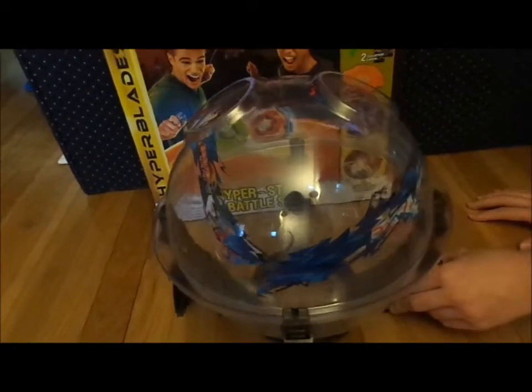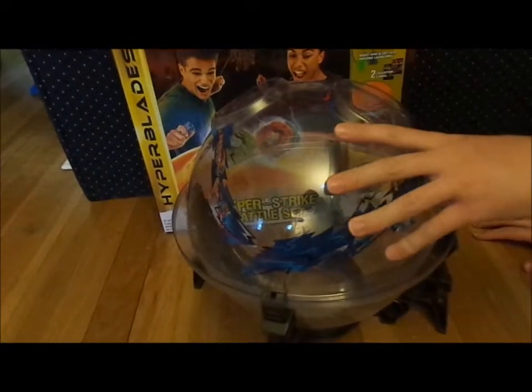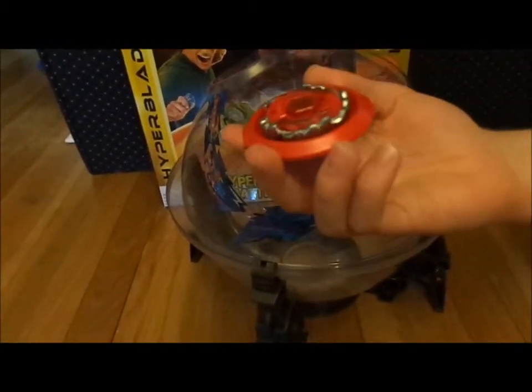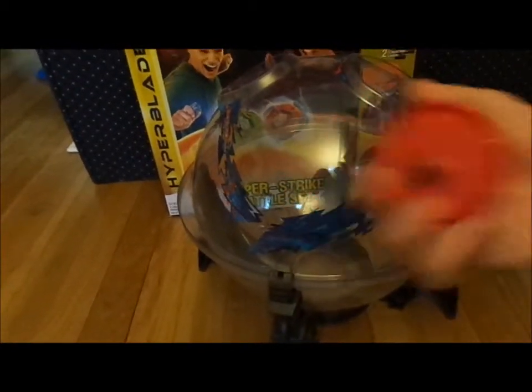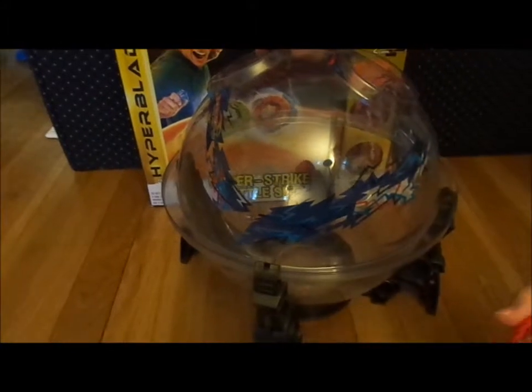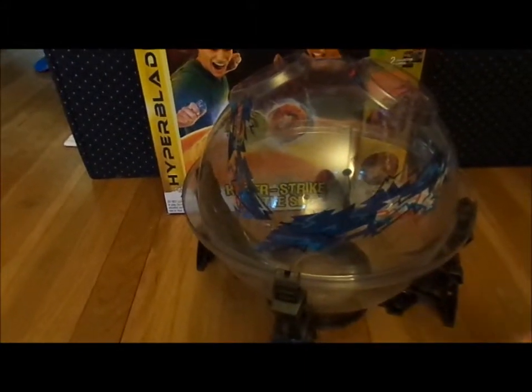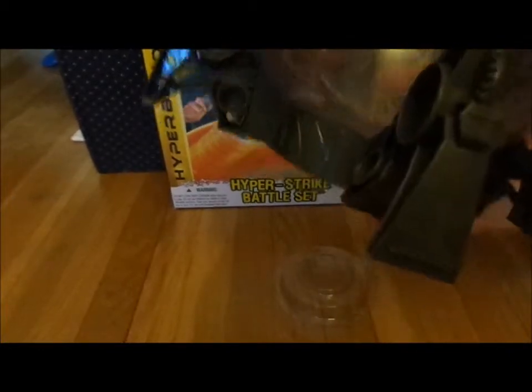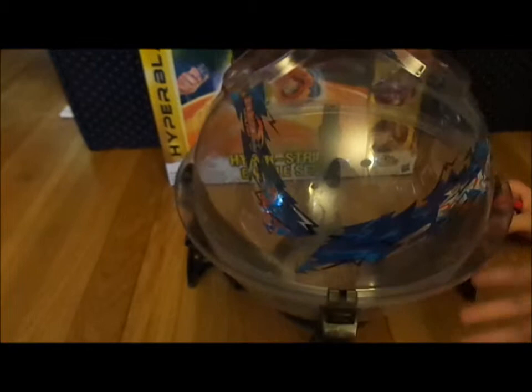What this basically is: you need a special spin track that comes with the set. It pretty much circles around the stadium, one top hits the other, and whichever one sinks to the bottom first loses. You pick it up, there's a hole on here, it falls out, and you can put a stand on it. That's the concept of it.